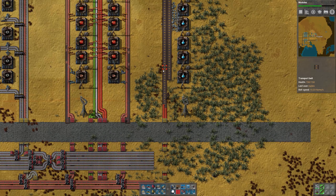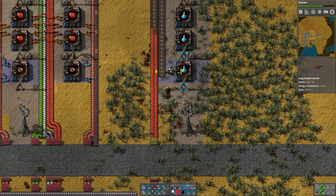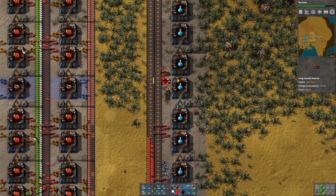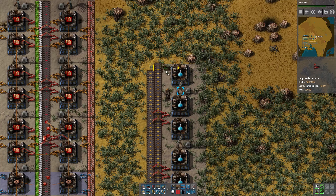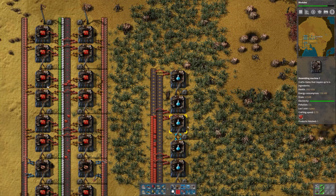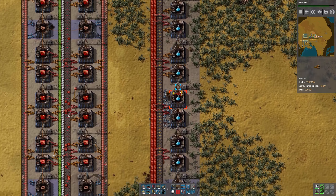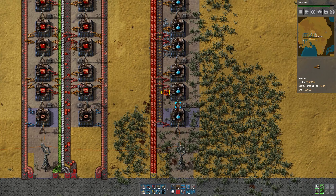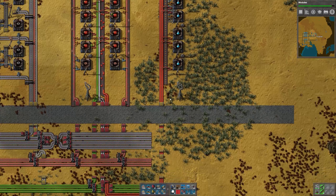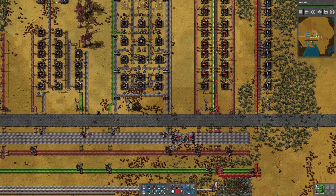We only need about one per second, more or less, so yellow belt is more than enough to handle that. On that input, we will use the long inserters. Then we can go ahead and set up our output inserters. And then once we get this going, we'll run this belt down here, across, and over to our labs which are up there.